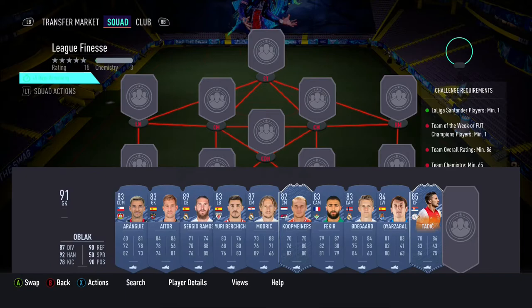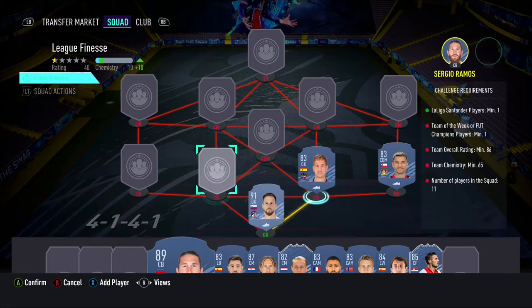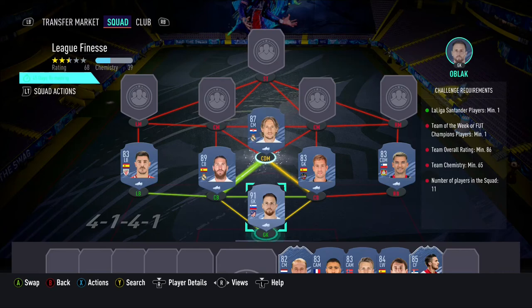The League Finesse SBC will cost you guys 192,000 coins on PlayStation and 196,000 coins on Xbox. The requirements are at least 1 player from the Liga Santander, at least 1 in-form or FUT Champions player, a minimum overall rating of 86 with a minimum team chemistry of 65.